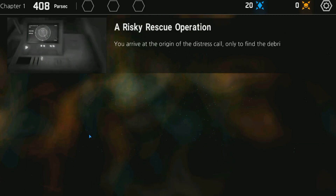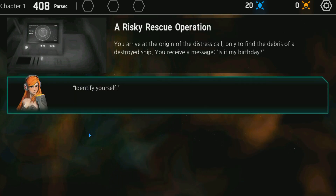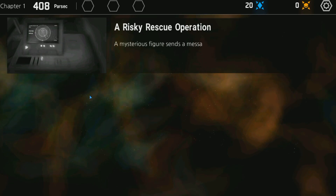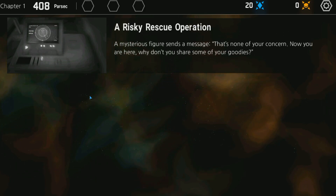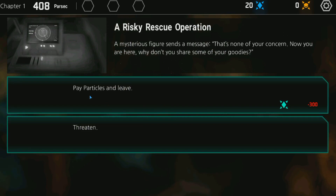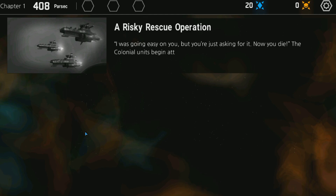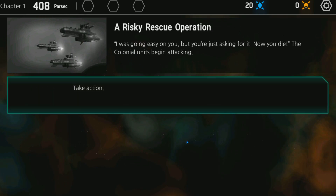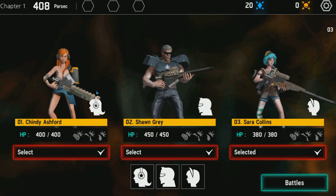You arrive at the origin of the stress call only to find the debris of a destroyed ship. You receive a message: 'Why don't you share some of your goodies?' I refused — 'Now you die.' The colonial units begin their attack. Colonials are basically like pirates in this game, so this will be fun. I'll send all my guys into battle.